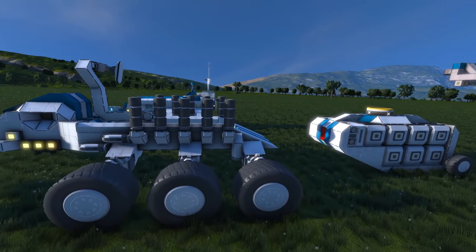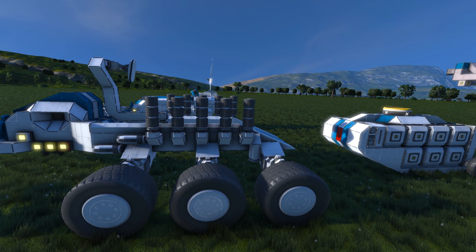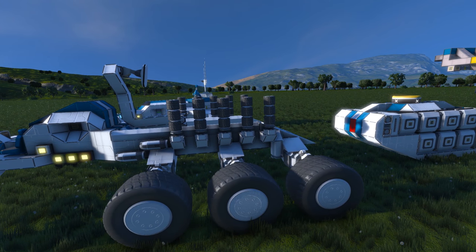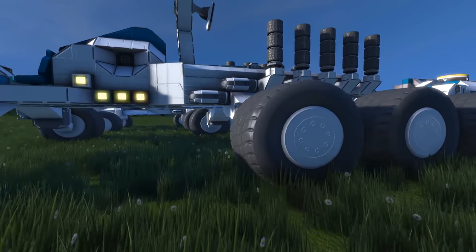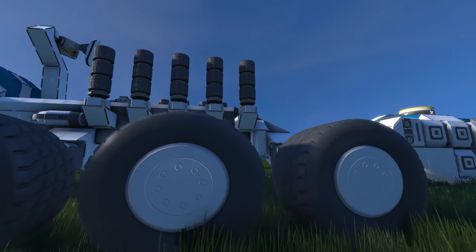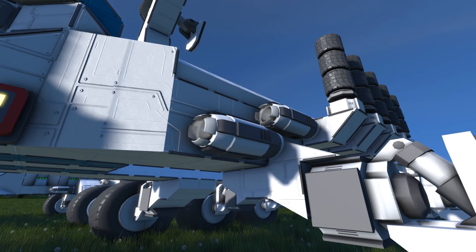We're going to kick off with the right-hand side one. As you can probably guess, this is all about cargo transport. While that's not the most practical thing in Space Engineers — because hooking these things up tends to be a bit of a nightmare — he's done a few things with this one that make it more practical than most. He's set it up really nicely; I quite like the aesthetic. There are a couple of nice touches, like extra thrusters for braking.